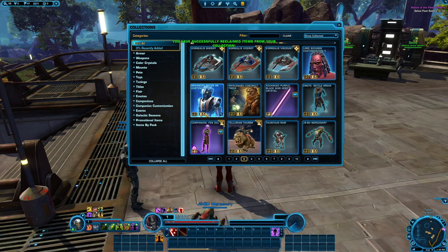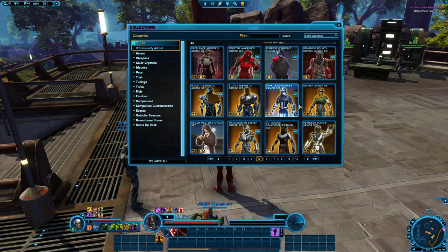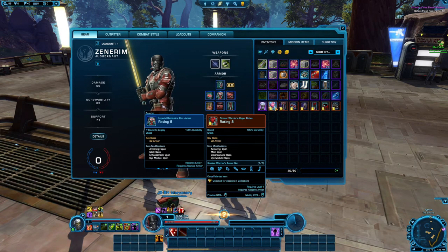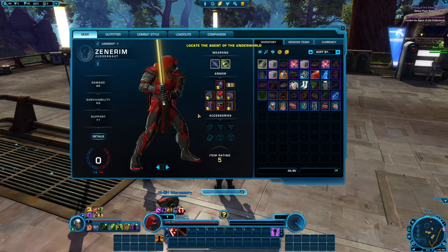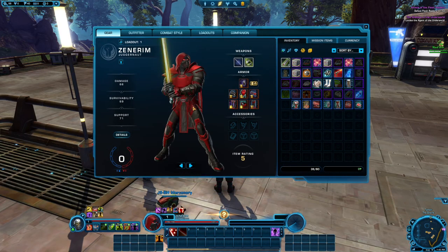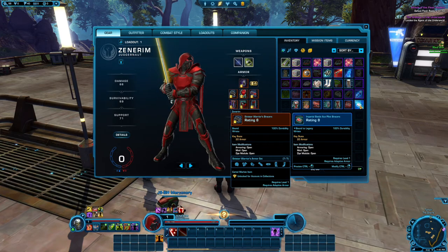Let's grab the Sinister Warrior armor set and then just hide the face mask part of it. And we're not going to have any cash at the moment. Even that looks pretty cool starting out. And since I'm not a subscriber currently, I don't have the possibility of switching between combat styles. But that's fine. I was able to select Juggernaut. That's what I wanted to start with.